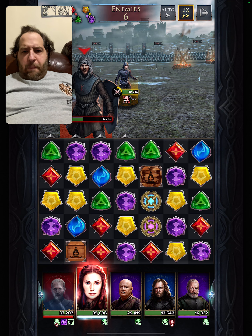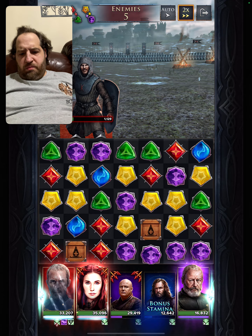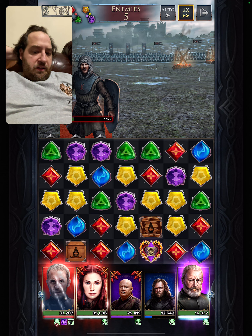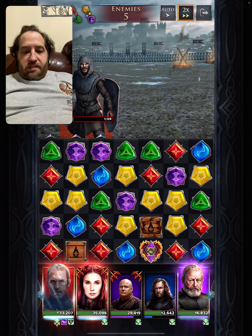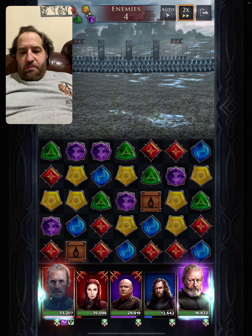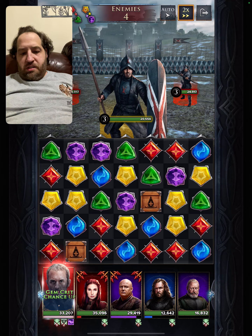Do we want to do the AoE? No, I think we want to save it. Let's target him. Beautiful. One guy left. I think I have to use it to get to the next wave. We're going to use it. And status destroys the power-up gems, which is a beautiful thing. Let us power up status. There we go.